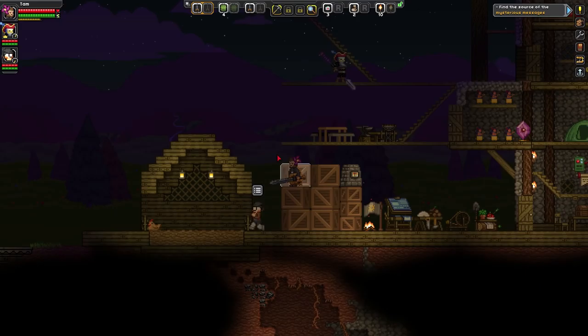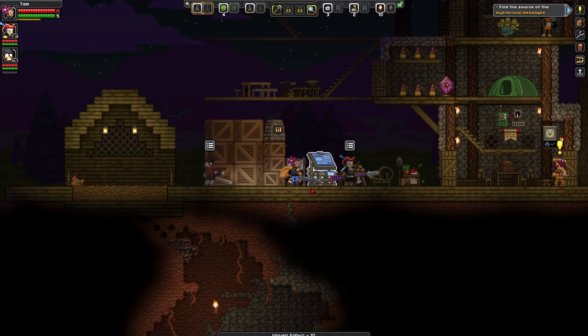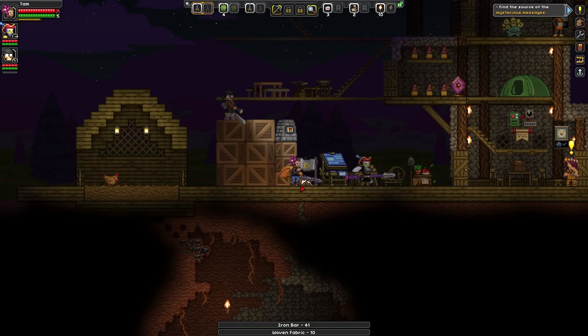Come over here — I'm going to throw some resources at you so you can make some armor. Let me give you some iron bars. That should make you most of it if you check out the anvil over here.